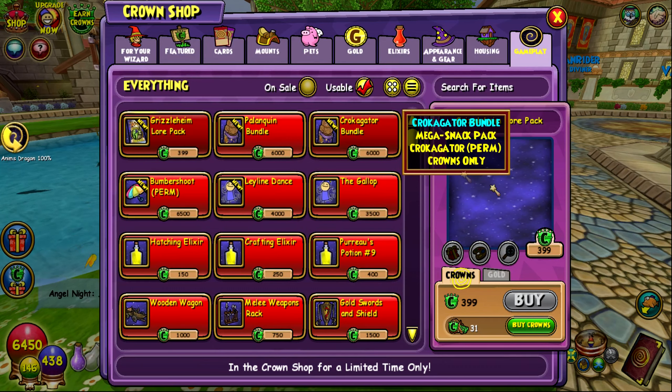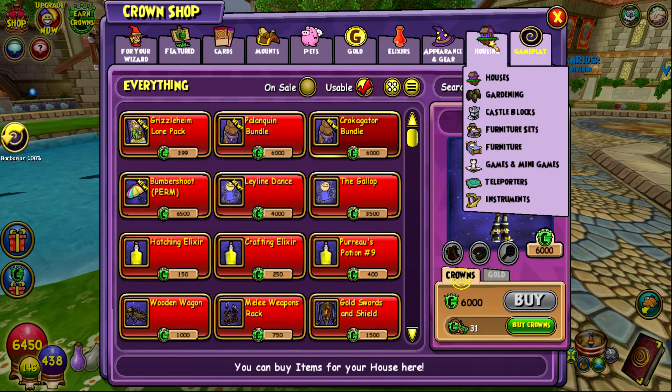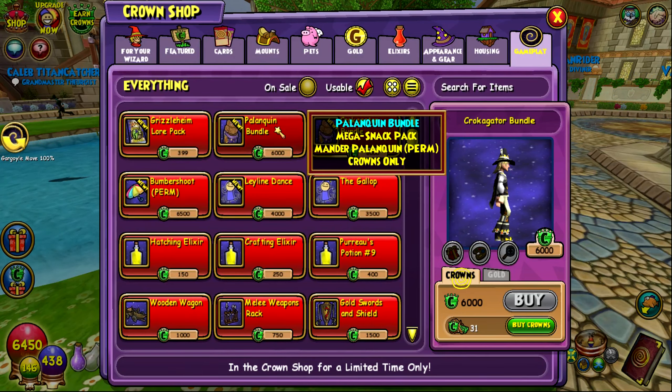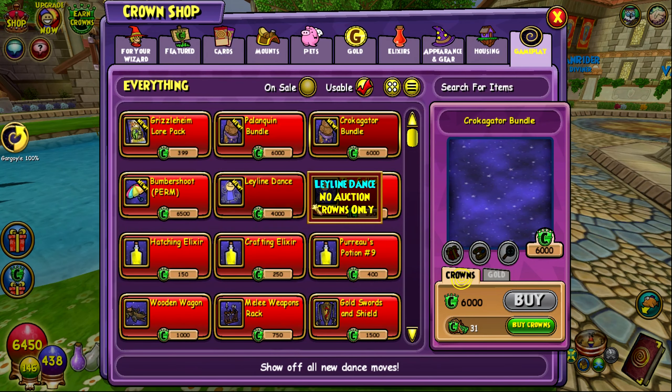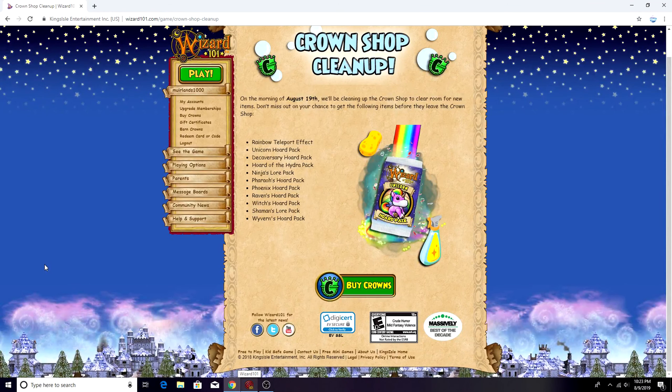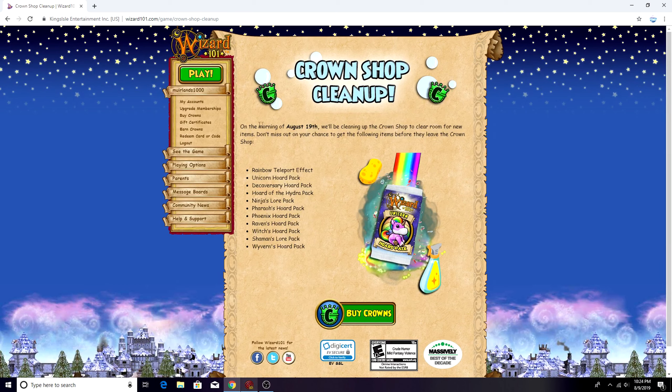If you guys really want those mounts I do recommend buying them - these aren't too bad. I wish I could see the pictures in the window but I just reset my computer and it's taking a while for stuff to load in game. Those are the two new bundles. They're kind of cool - buy them if you want. They're not exactly trying to scam you here, which they have been doing in some other updates, so I commend them for that. They also have a bunch of new emotes that I won't go into too much.